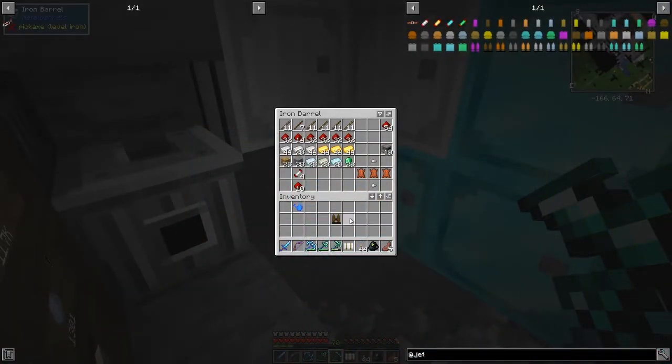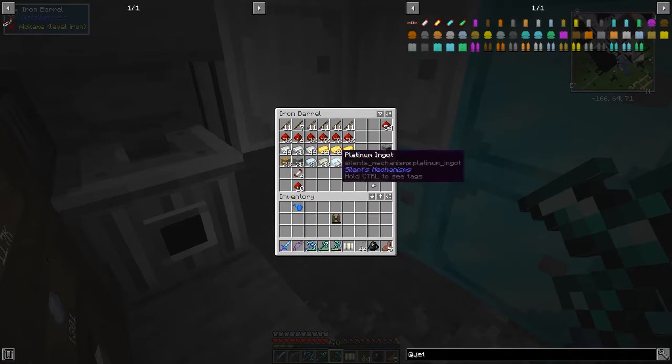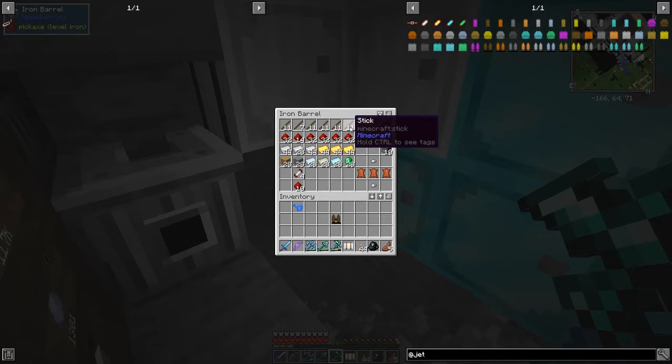So in this chest I've got the materials which we may need. It's sometimes a bit tricky, but we need 11 coils. For 11 coils we need 11 sticks, 22 redstone, and 44 gold or 44 iron. I think that's correct. I've done the wooden jetpack already.